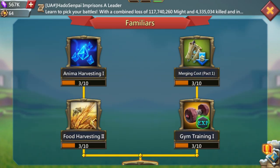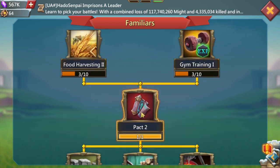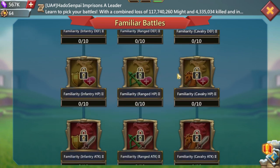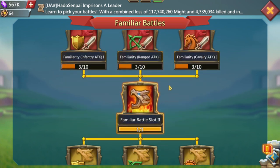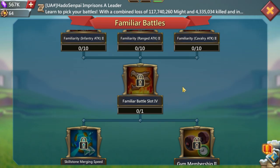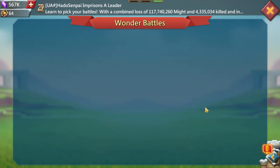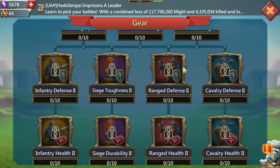For familiars research, keep it as low as possible — you don't need much here. Pack ones are fine. For familiar battle slots you need at least three minimum for a rally trap, so keep everything at a low level. If you want to make a rally party trap, I recommend getting the fourth slot — familiars do a lot of work in those rallies. For sigils and wonder battle, you don't need anything.